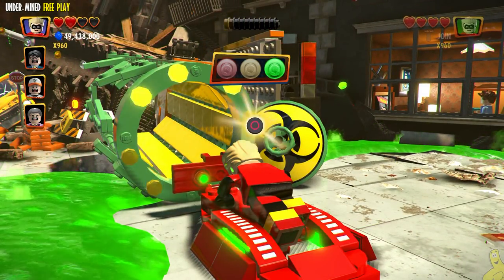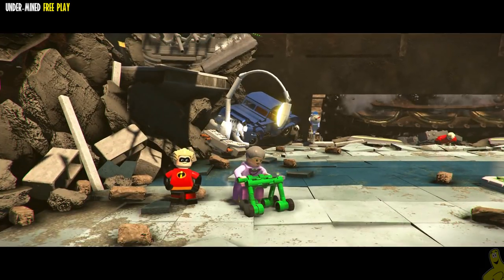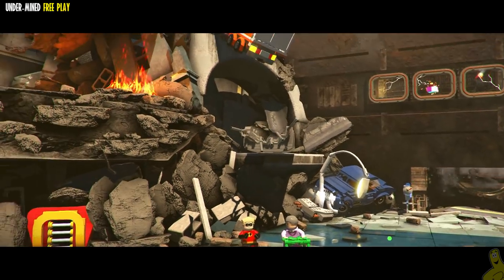Next, we've got a spot with Dash. We actually flew over it, but you might need to use Violet — or since it's free play, you should be able to switch to whatever character you've got. Just fly over it, that's the easiest way to do it.